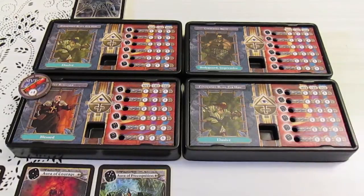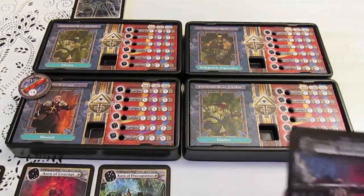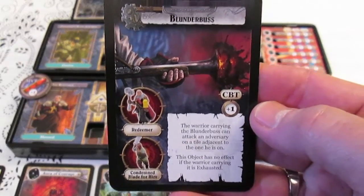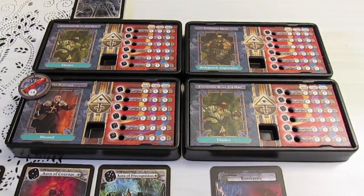One of the Condemned Blades for Hire - the guy with the dark hair, as they have different colored hair to differentiate them even though the models are the same - carries a blunderbuss, which gives him a plus one combat and he can shoot one space away. Every tile is one space in this game, so unlike Descent or other games with hexes, one tile represents one space. The starting pentagon tile can hold five human players and five demon players. Every other tile can hold three of each, and there are some narrow tiles that only hold one of each.